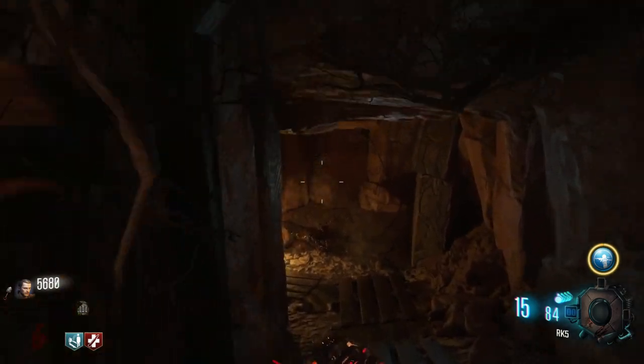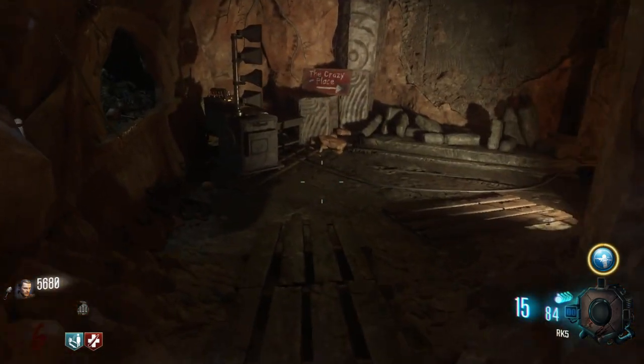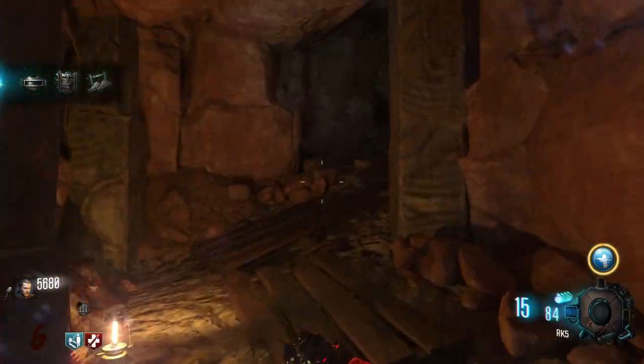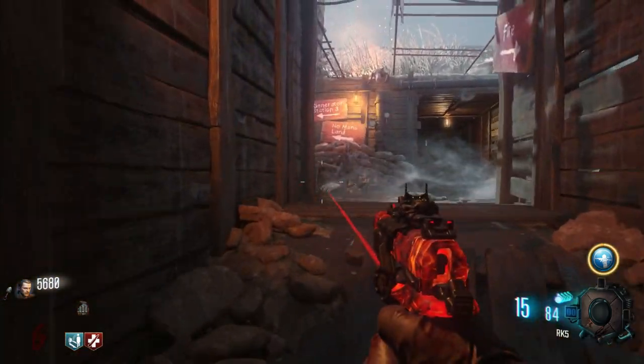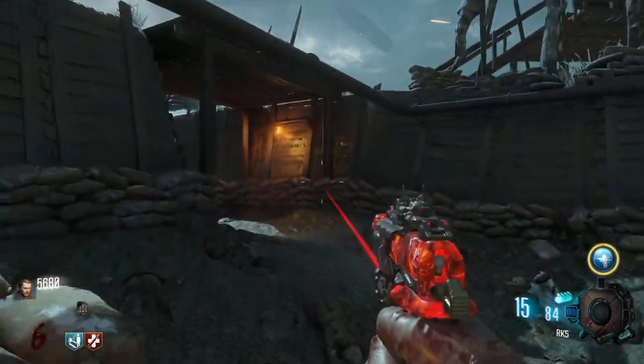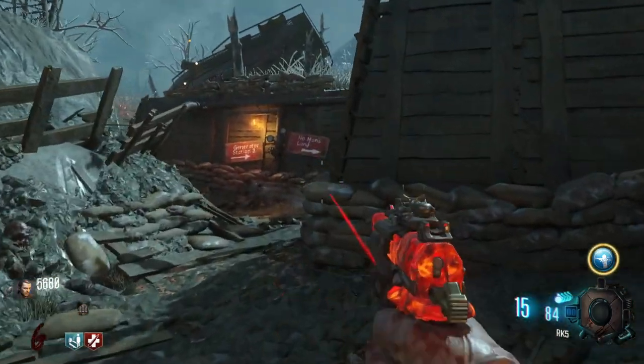We gotta go down here to get the final shield part. After you get Jug, get the shield next. Because if you get that done, your hindquarters will be protected — and that is a huge help to helping you survive.